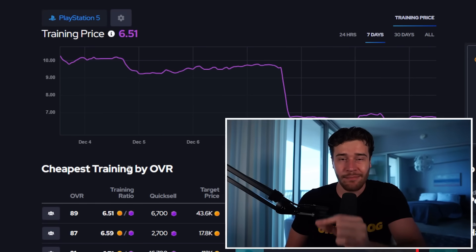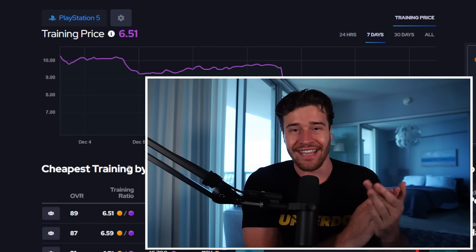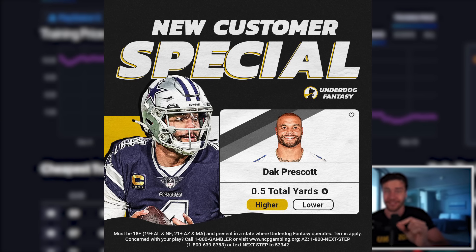When you're watching this video, there is still a little bit more time to make some picks before Sunday night football. We have a great game — Cowboys, Eagles. If you sign up using my promo code, which is CodeSwift, you're going to get Dak Prescott's line discounted all the way down to 0.5 yards, meaning all you got to do is click higher on Dak Prescott if you think he's getting a yard, and you win cash. Check out Underdog Fantasy linked below in the description, and put in promo code Swift to get your first deposit matched up to $100.